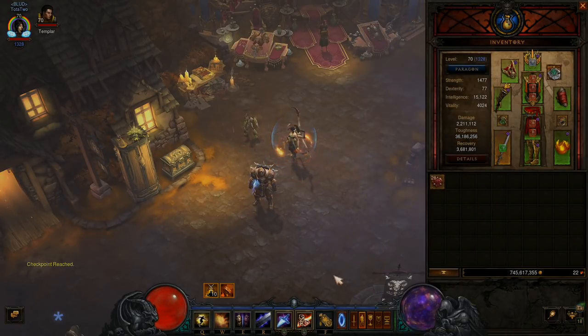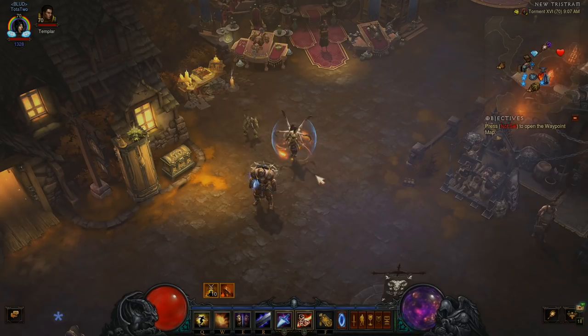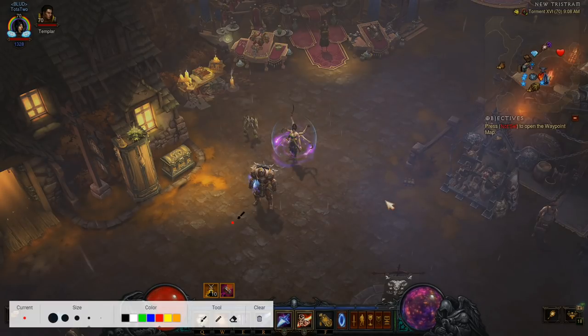You don't need any attack speed whatsoever with this version of the build. I'm mostly going to talk about Mirror Image in this video, as it's the stronger version and that's what I've been playing on stream. It's really cozy and easy to play, easy to grind paragon and push while you're reading chat.